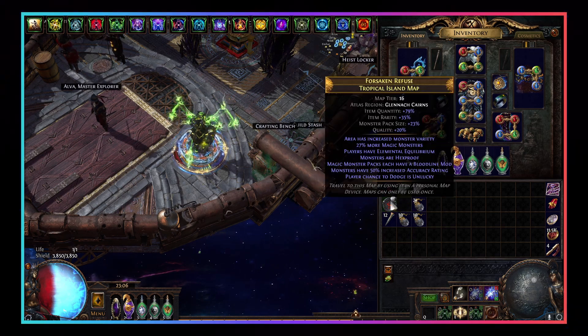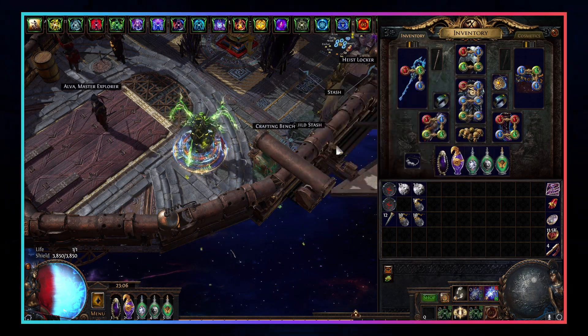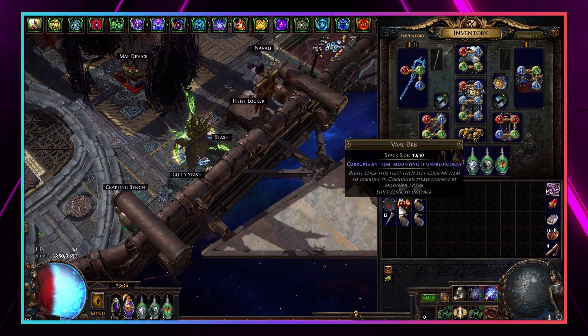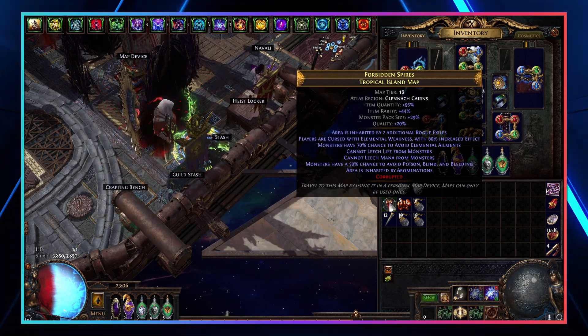Those are the maps that give you insane splinters. The best map I've ever run gave me 217 splinters — it was seriously crazy, and it only happened because the map was vaal orbed and had 139 quantity. Just note that if your map turns unidentified it has the possibility of rolling hidden physical or elemental reflect — not much you can do except run it and see if you explode. Typically this rolling process is pretty quick and only costs a few chaos.